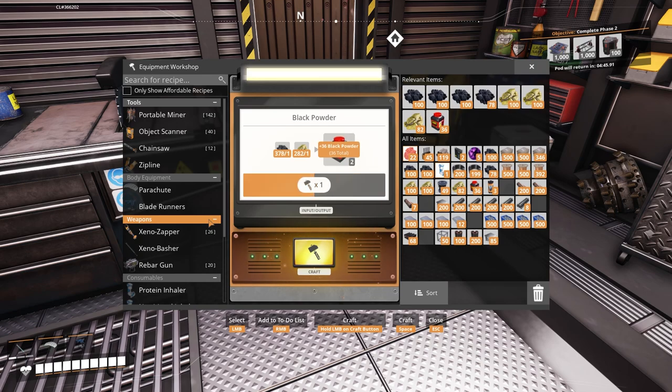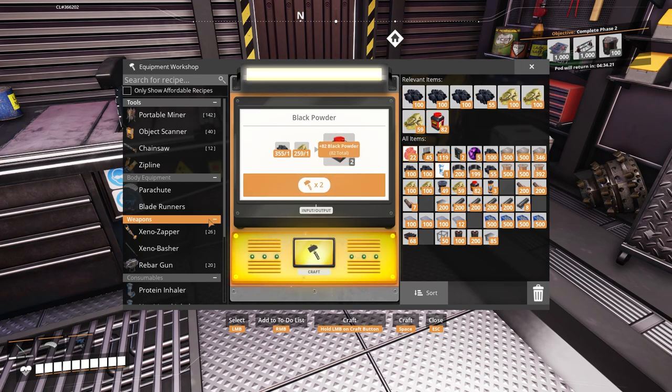I'm still waiting for the pod. And then I remembered that you can actually make black powder in the workshop. I looked on the craft bench and it wasn't there, so I thought we must have to do it in assemblers, but you don't - you do it in constructors. So while I'm waiting for the pod to return, seems as you now just press spacebar to start the crafting, I might as well just let it sit and do this for a bit and get myself a bunch of black powder so I can unlock the rest of those tiers in the MAM.